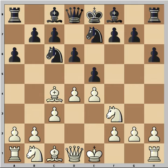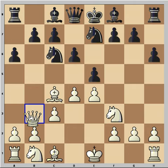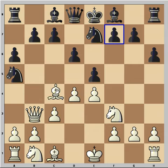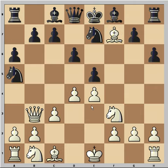How should White continue? Just castle, or is there an even better move? There is a better move: Queen to b3, with the Queen and Bishop both attacking f7. The best move for Black would be d5, but he would still be worse off after e takes d5. Instead, he chose Knight a5, attacking the Queen and Bishop.